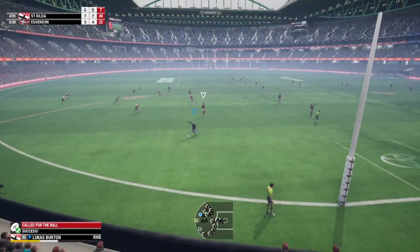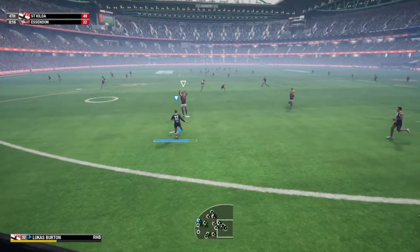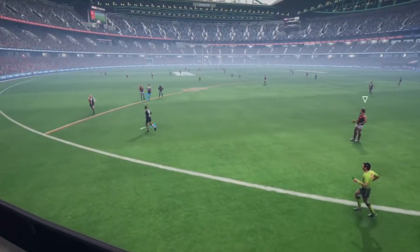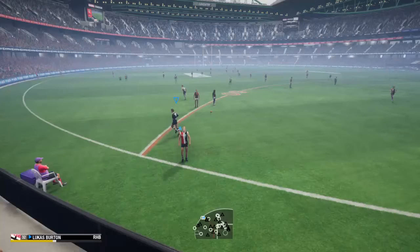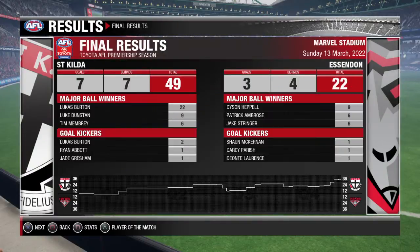Considering the options on the kick in. Marks Orlman, uses it by foot, takes a simple grab. St Kilda. Final scores are 49 to 22. Thanks for joining us as always.